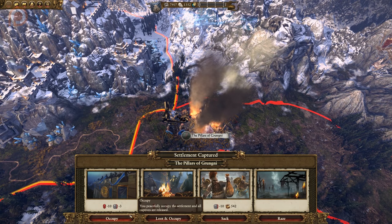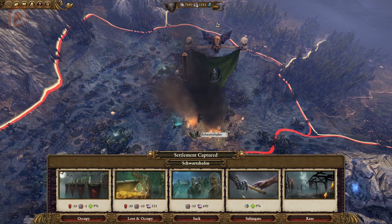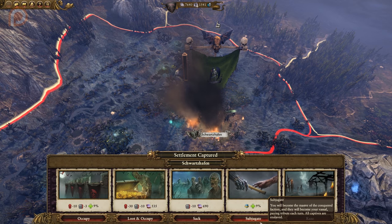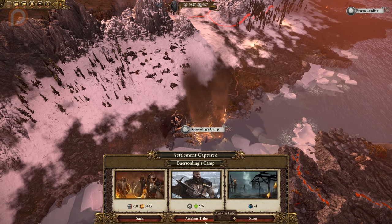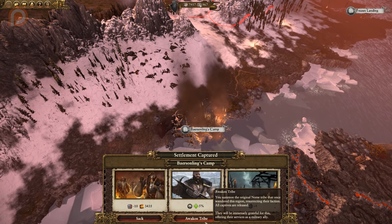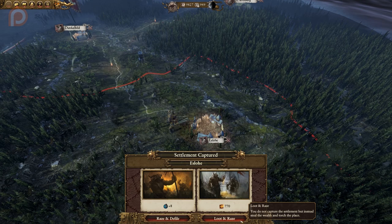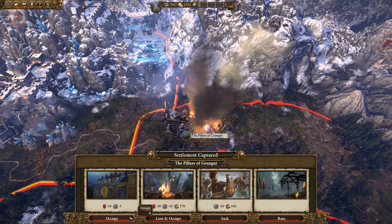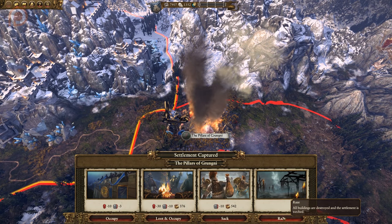The most common options are Occupy, Loot and Occupy, Sack, and Raise, and you will sometimes get the chance to subjugate a people as well. At a quick glance, it's easy to tell what these options offer from a mechanical perspective, and it's important to remember that regional limitations do apply to what your race can occupy in any way, and certain behaviors are faction-specific, such as Awaken Tribe, Raise and Defile, or Loot and Raise, etc. This guide is for the most common options: two types of occupation, Sacking and Raising.